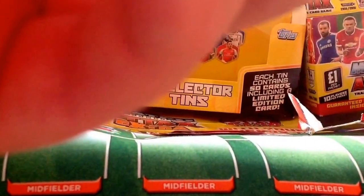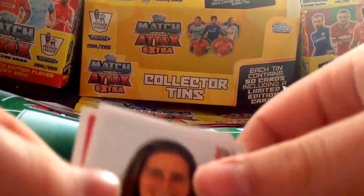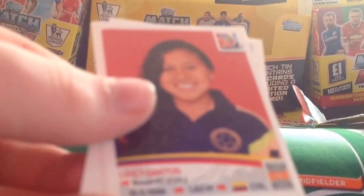Next we carry on with Ash of New Zealand, then we get Mattison from Canada who plays for Washington Spirit in the USA, and we get Lacy Santos of Colombia. Finally we get Gill from Perth Glory in Australia. That's that pack done.